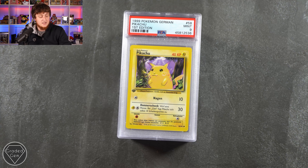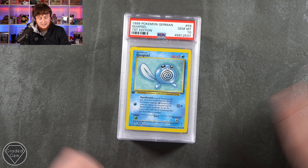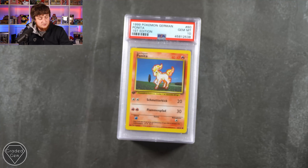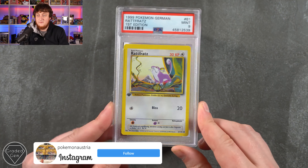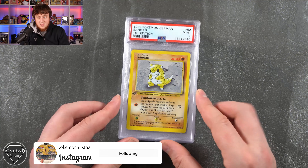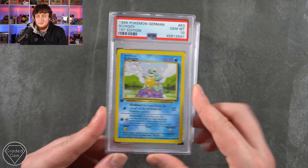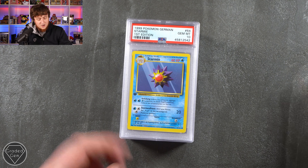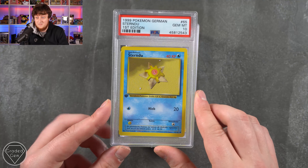We then have the Pidgey and Pikachu, of course first edition Mint 9. The little Poliwag — very, very cute Gem Mint 10. Ponyta, Gem Mint 10. The Ratfratz with the Mint 9 grade. I don't know what the prices are specifically of the Mint 9s. I'd imagine the Gem Mint 10s are probably in the realms of £50 to £100 or maybe more, depending on the species.